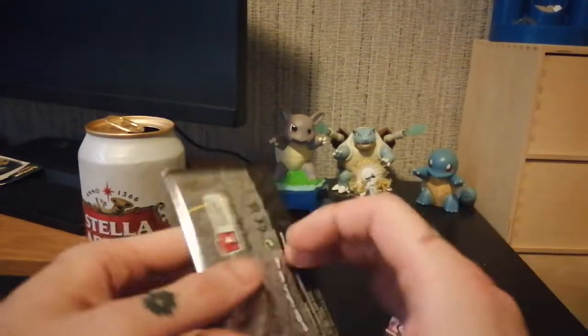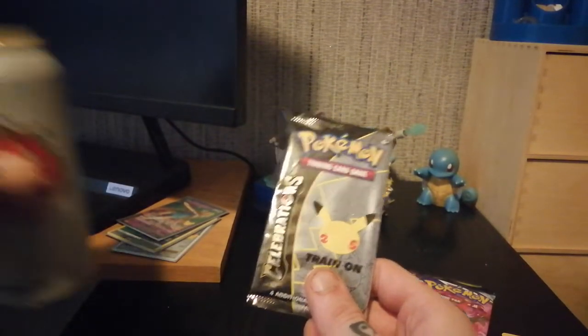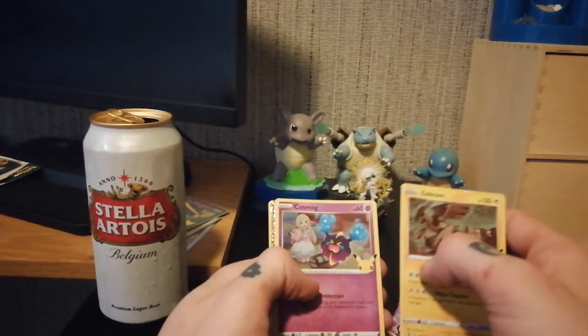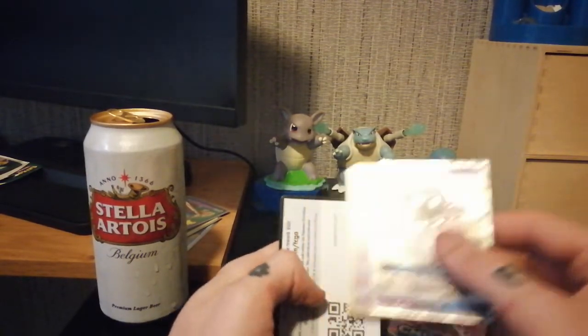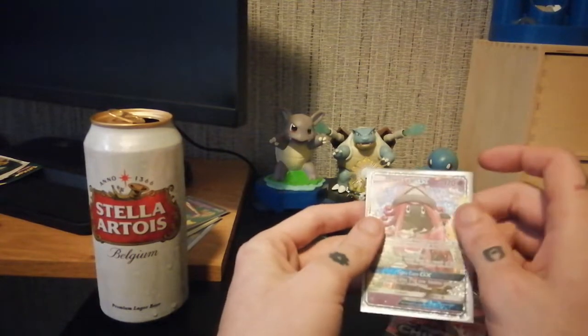Last pack of the Celebrations — what do you think, Mrs. R Toys? We got Zekrom, Cosmo, Tapu Lele GX, a Lunala, and there's your code card. We're going to sleeve up the Tapu Lele GX.